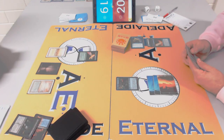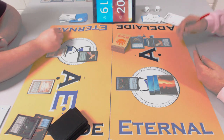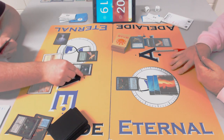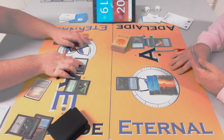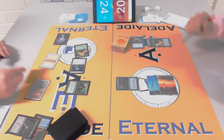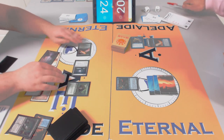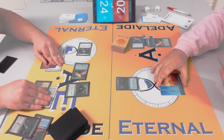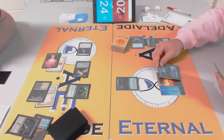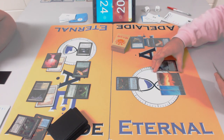Rob takes Gideon. I wouldn't necessarily call it wrong, but Jitte is quite good versus planeswalkers — Jitte counters will kill Gideon over two turns, though that makes two 2/2 tokens. Rob has hit Sol Ring though, and that makes his hand more brutal. You could get rid of one of the 2/2s with Reflector Mage, which is also good against Gideon.